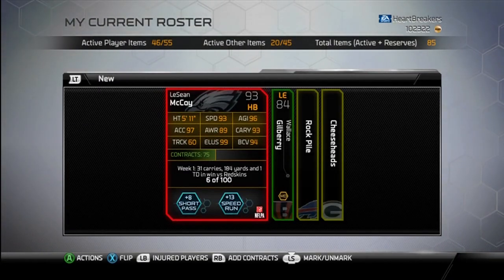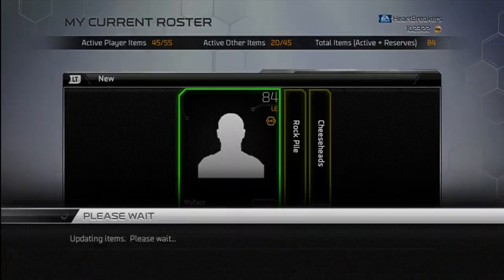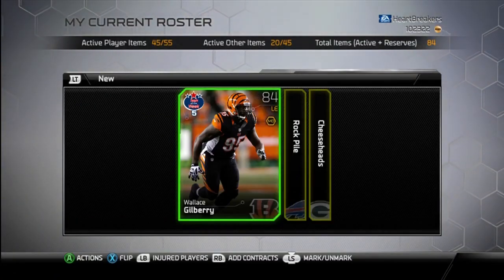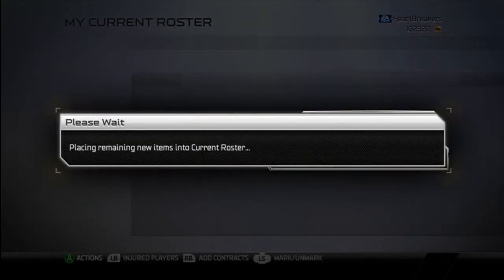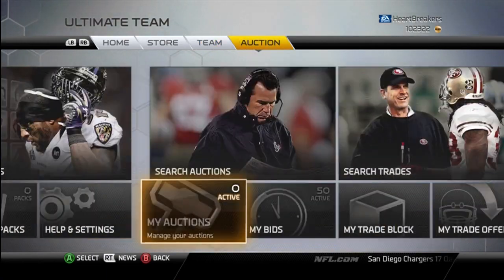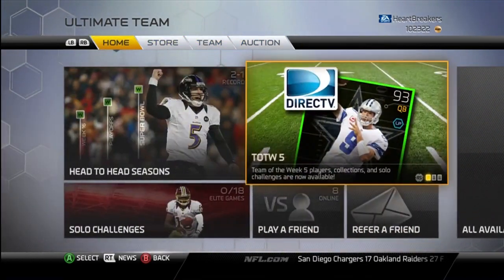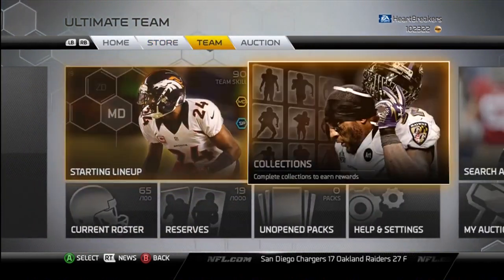And now I'm considering selling the LeSean McCoy. So I'm going to send him to the trade block. If anybody has some good offers for me, hit me up — I'm willing to sell him. I don't want to lose anything on him because he is numbered, and he is an Eagles player, and he's low numbered.